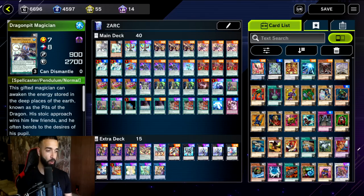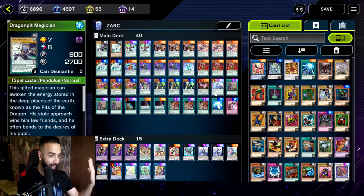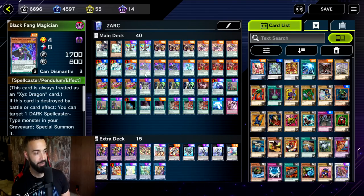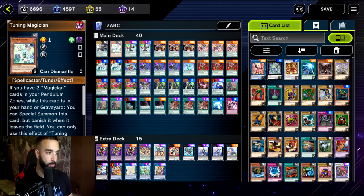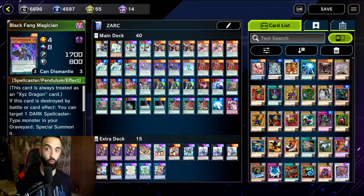The idea of the deck is simple: loop Time Stars, which are not once-per-turn; loop Starving Venoms, not once-per-turn; loop Astrograph Sorcerer, not once-per-turn; loop Black Fangs, not once-per-turn. Just loop and summon 40 times in the turn. End on Zark with six-plus negates every single turn. Deck profile: one Dragon Pit Magician — vital for outing floodgates from noobs. One Tuning Magician — you send him to the graveyard two to four times per game with Time Star Magician, giving a free special summon.